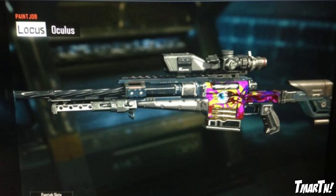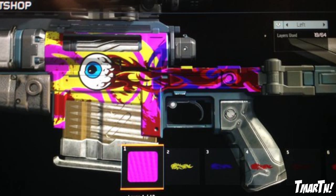Next up at number four, we have Oculus by James Afuldudo. I just thought it was sick. You see a lot of the Locus camos in this game are based off of the Hyper Beast or Dragon Lore or other CS:GO skin stuff. This one was completely unique and I think it looks really really good. He's popping domes and taking eyeballs with this thing, so that's pretty cool.